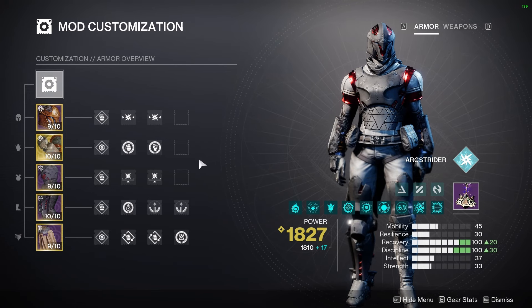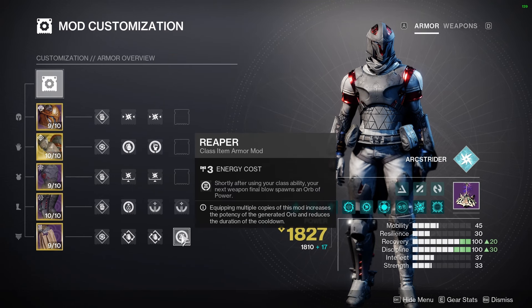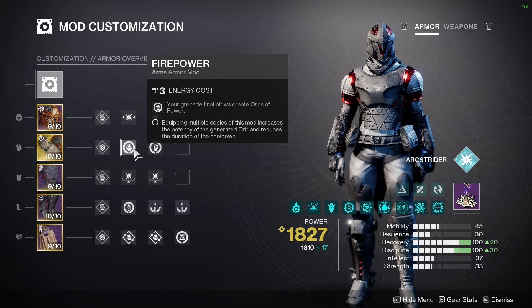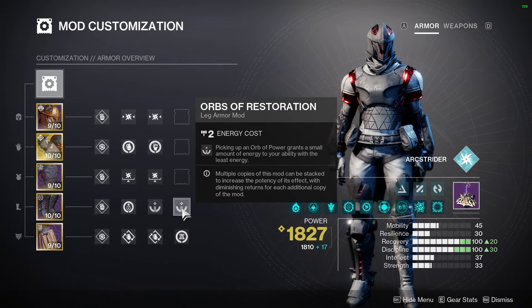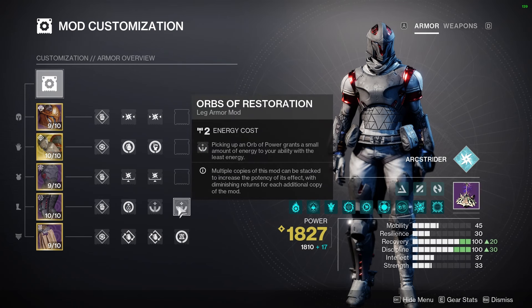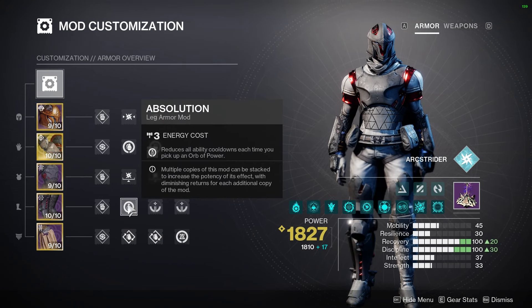You'll see it a few times in the gameplay today. We do have firepower, heavy-handed, and reaper mods. You can pause at any point if you want to read these mods more in depth, but essentially we make orbs of power with our enhanced melee, our grenade kills, and getting a kill with a weapon after dodging for 10 seconds. We can then pick up those orbs with two orbs of restoration mods. These do have diminishing returns, meaning each subsequent mod will do less energy gain, but it's still fine to have two, and then one absolution mod.